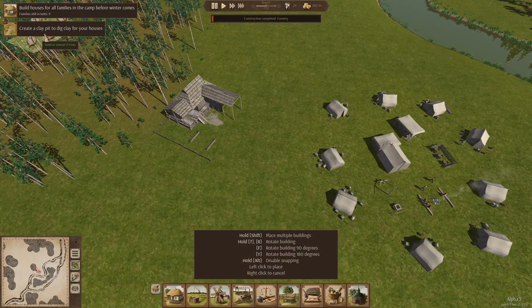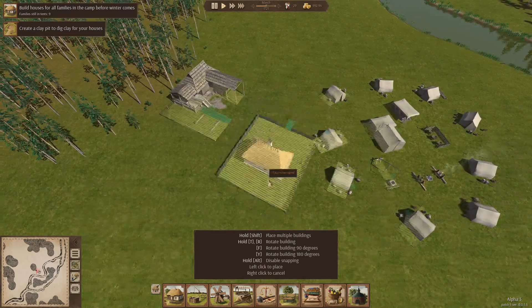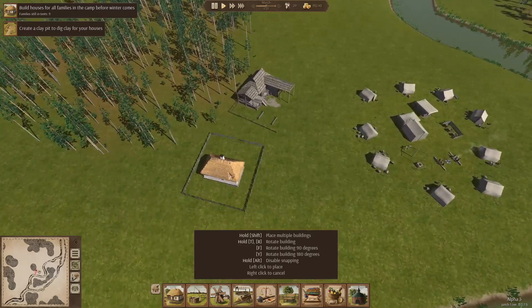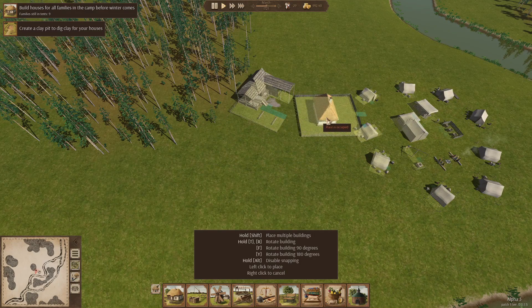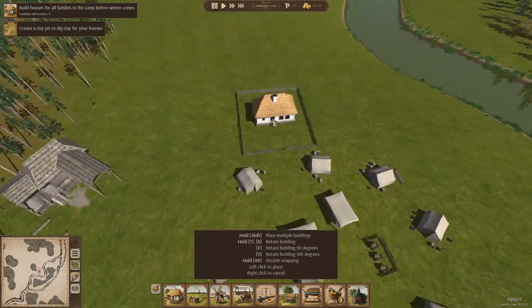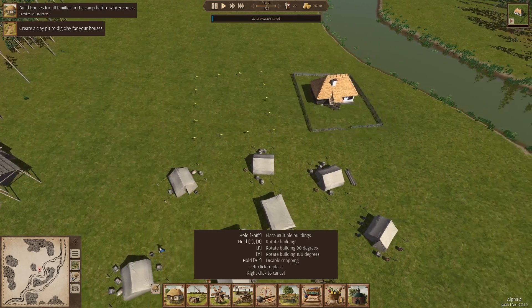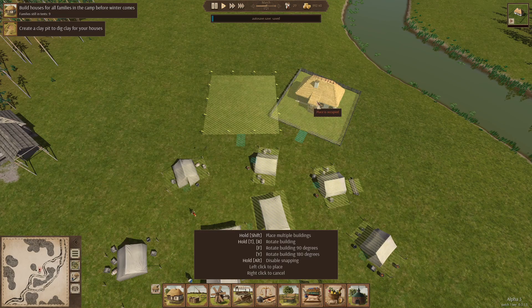So, build houses and create a clay pit to dig clay. Oh look at that — the fences, they kind of stick together. That's really interesting. I want them to maybe be more in a circle. Before winter comes! We don't have a lot of time to waste, so let's — can I hold shift to place multiple? Yep, hold shift to place multiple buildings. I love it that this has become a very standard thing now.